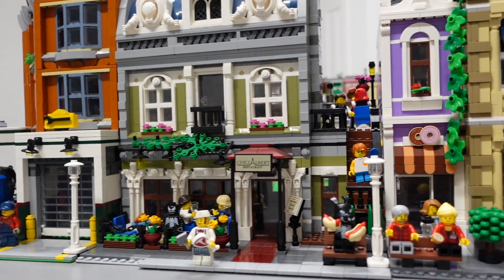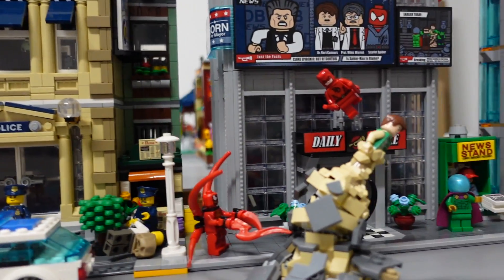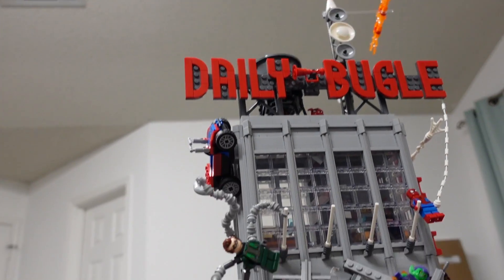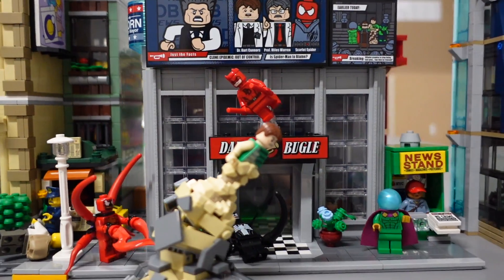Next to the Corner Garage is the Parisian Restaurant, the Police Station, and then the Daily Bugle. Something to note about the Daily Bugle is just how tall this thing is — it is a huge set. It's so cool having it in my city, but man, that thing is giant.